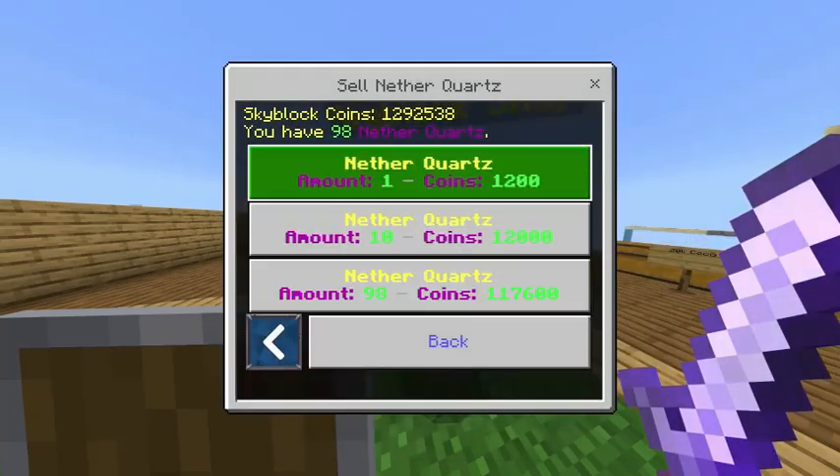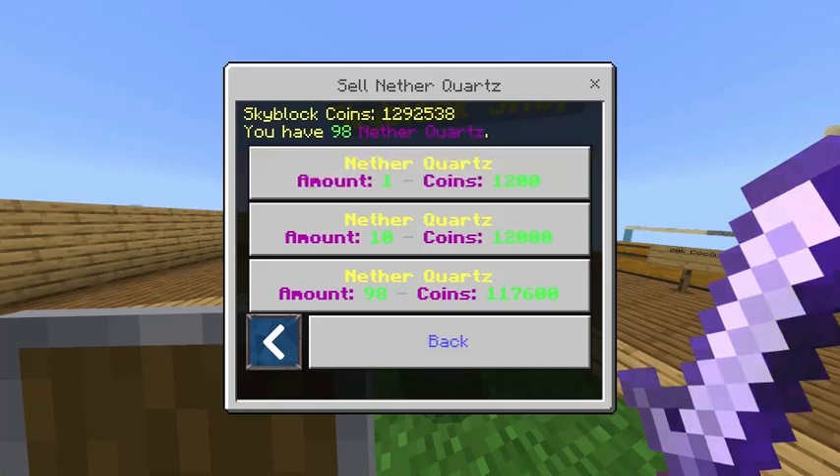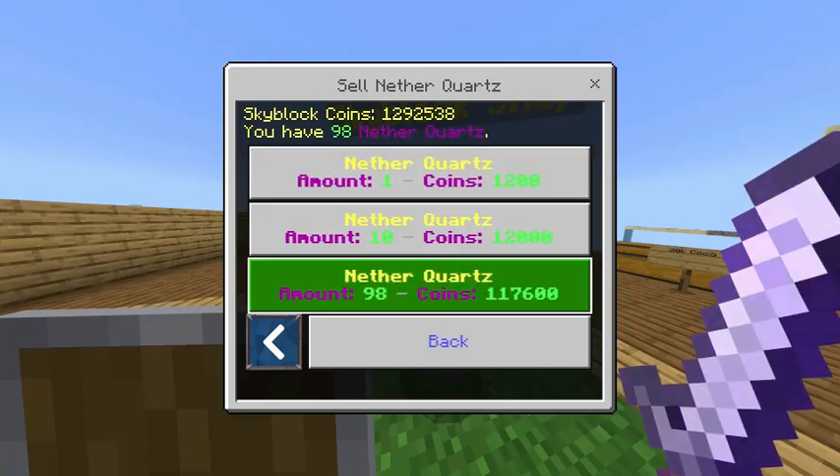You could go to the nether items. The first alternative I'll show is nether quartz, which sells for 1,200 a piece - so for a hundred of them that would sell for a lot.